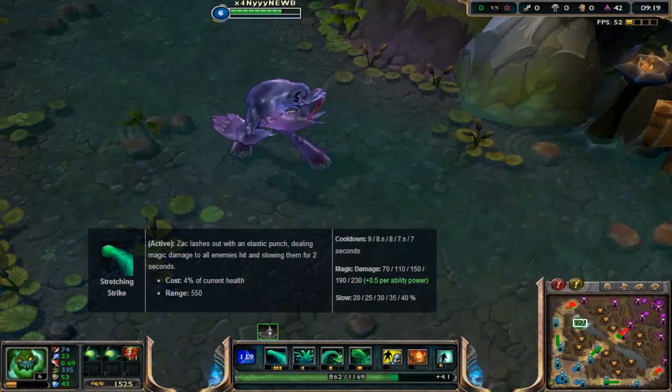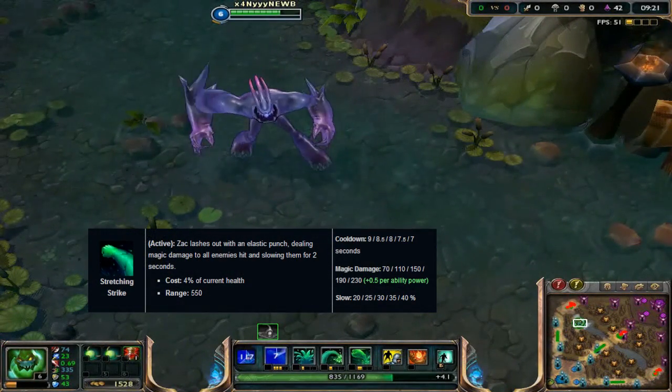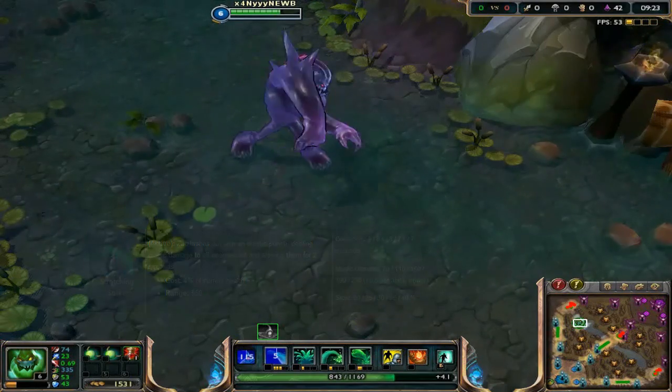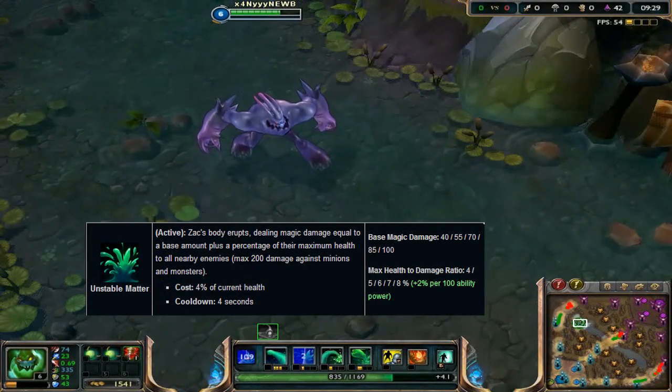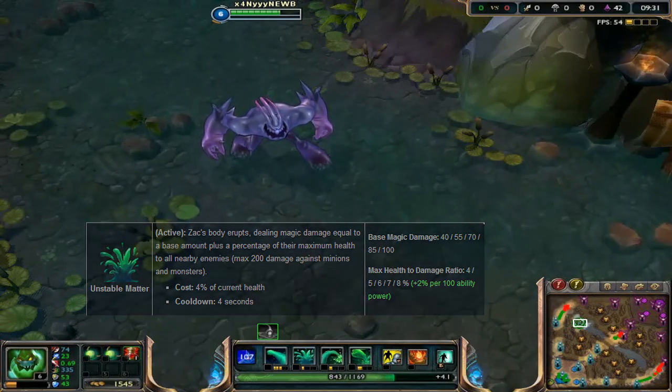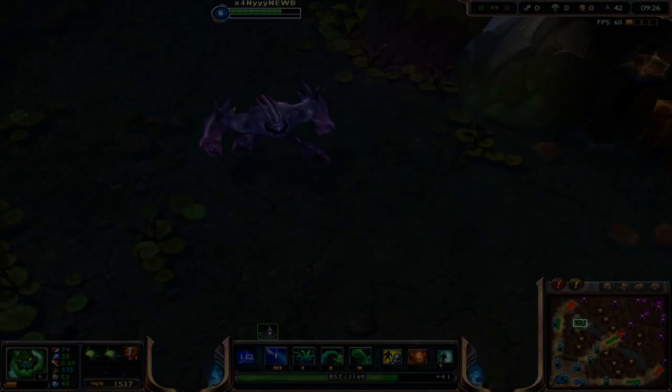Zac's Q is called Stretching Strike. Zac will extend his arms in a given direction, dealing damage and slowing anyone hit. Zac's W is called Unstable Matter. Zac will explode from inside and deal damage plus a percentage of the opponent's maximum HP to everyone around him.